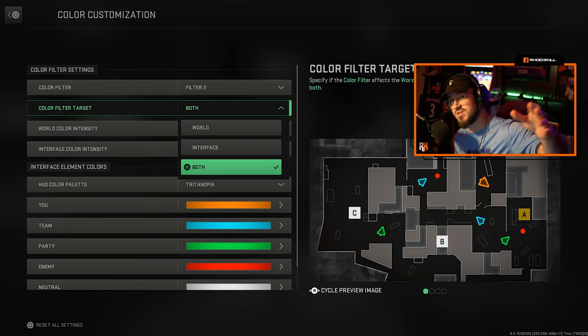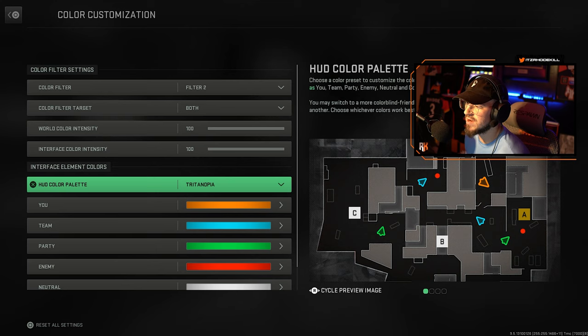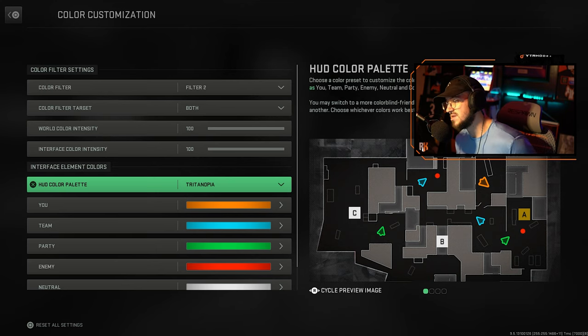You can hop into a match — even a private match — and see what it does to the world and to the map you're in. It looks absolutely amazing; it's not so dull, it just pops a little bit better. I ended up changing the HUD color palette to Tritonopia.